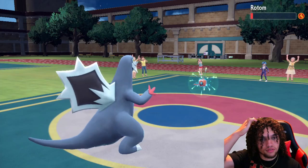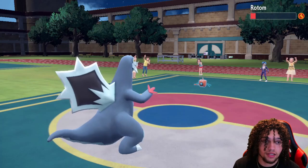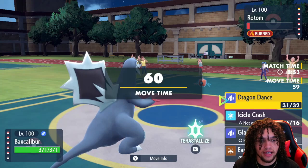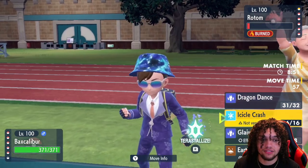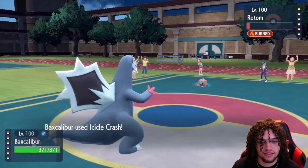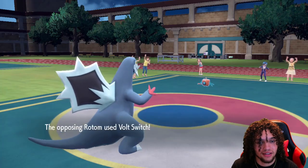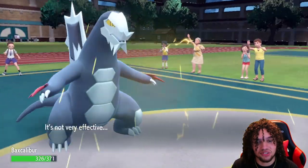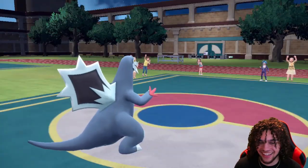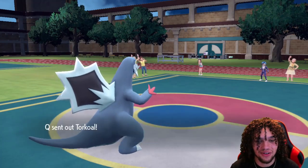Typhlosion should die upon re-entry if it comes back in. We're going to fire off an Icicle Crash. We can't get burned, so I'm not too worried. They're going to opt to Volt Switch — very unfortunate. We could also DD again because Rotom is no threat, but it really does suck that we couldn't get the KO there. We just opted to miss our one and only Icicle Crash.